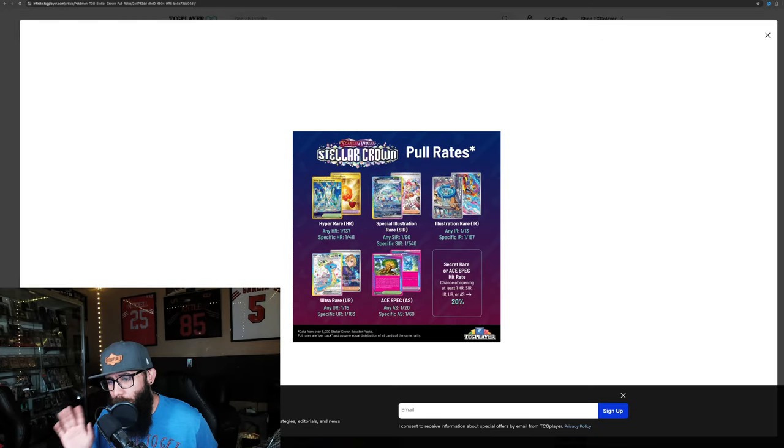We also have some updated pull rate information. We took a smaller sample size before, but TCG Player helped us out — they did 8,000 Stellar Crown packs. You have a 1-in-137 chance to pull a Hyper Rare, and 1-in-411 for a specific Hyper Rare. For SIRs, it's 1-in-90 packs, and 1-in-540 for a specific SIR. The IRs are 1-in-13 packs, 1-in-167 for a specific IR. Ultra Rares are 1-in-15, with 1-in-163 for a specific Ultra Rare.